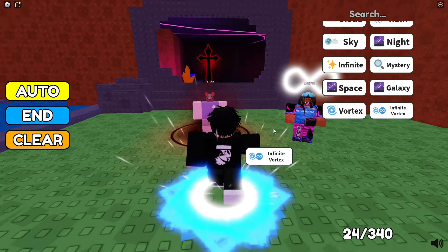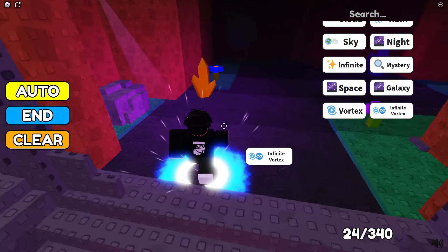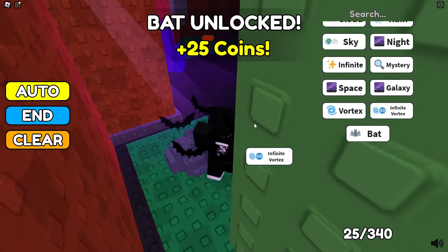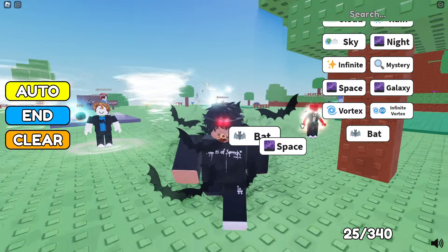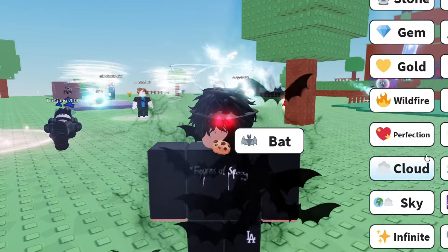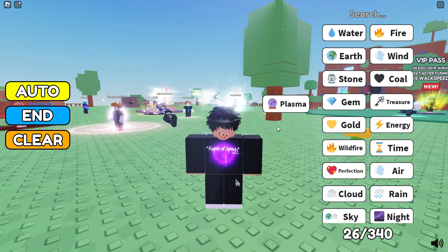Oh, that's another player. They just fell. I'm in a cave - bat unlocked! Well, let's continue. We got a bat. Can I combine this with night? That doesn't make sense. Oh - plasma! Okay, we're making progress, slowly but surely.